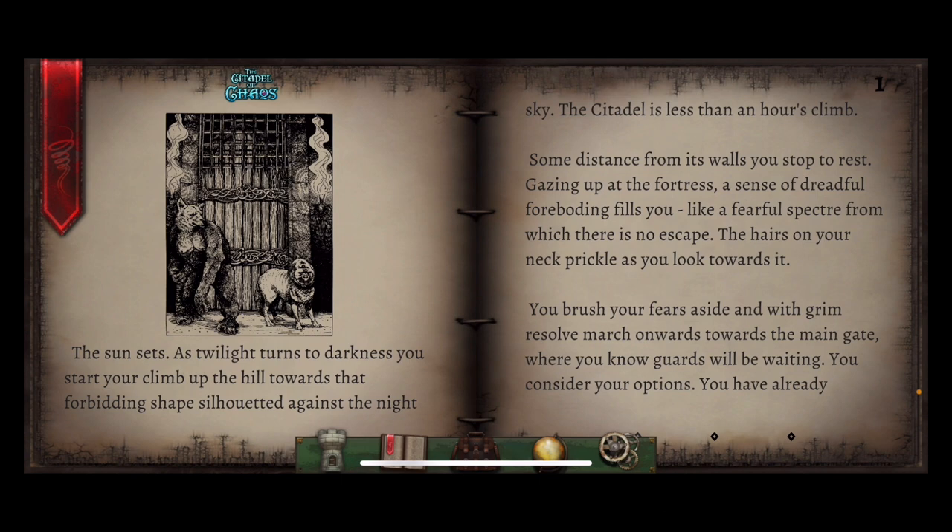The sun sets. As twilight turns to darkness, you start to climb up the hill towards that foreboding shape silhouetted against the night sky. The citadel is less than an hour's climb. Some distance from its walls, you stop to rest. Gazing up at the fortress, a sense of dreadful foreboding fills you, like a fearful spectre from which there is no escape. The hairs on your neck prickle as you look towards it. You brush your fears aside and, with a grim resolve, march onwards towards the main gate, where you know guards will be waiting.